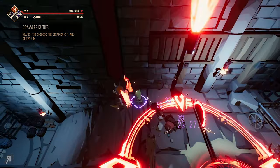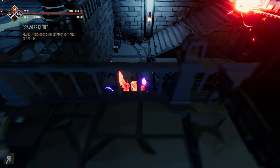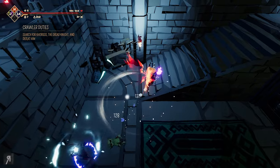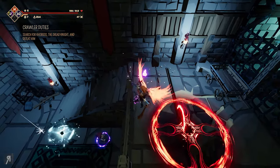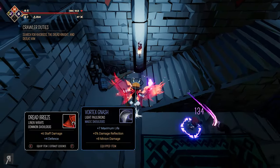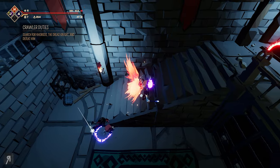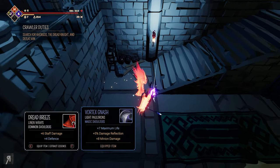Okay here we go — molten rock, boom. Oh okay so it's basically a similar thing to the lightning. Whoa, that's actually pretty cool. I would have liked to have seen it a little bit more but obviously I ran down the stairs so that kind of didn't really help. But oh well — can't really do much about that. Anyway let's have a look: staff damage, minion damage.